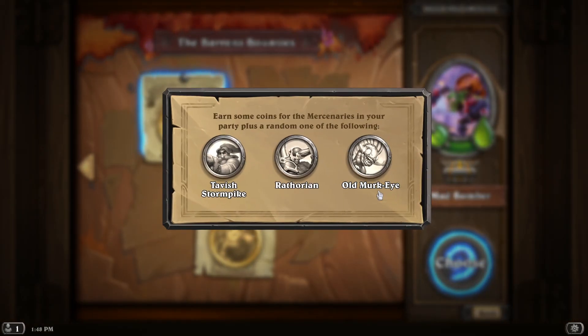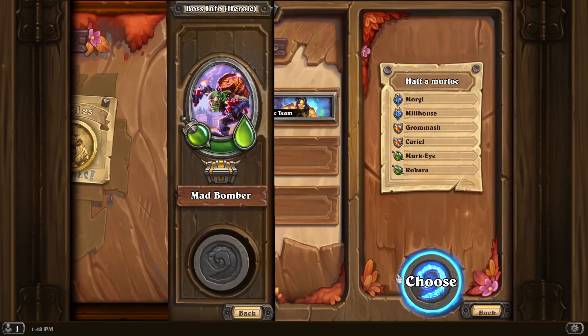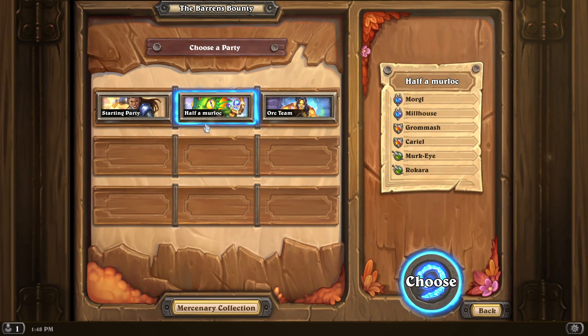Every mission has different coins for you to get rewarded with to build up your characters. For example, if you want to build up old murky eye, which is what I want to do, you go to this mission here and try to farm those coins. Either way, let's go into the fight right away and I will explain the game in a bit.